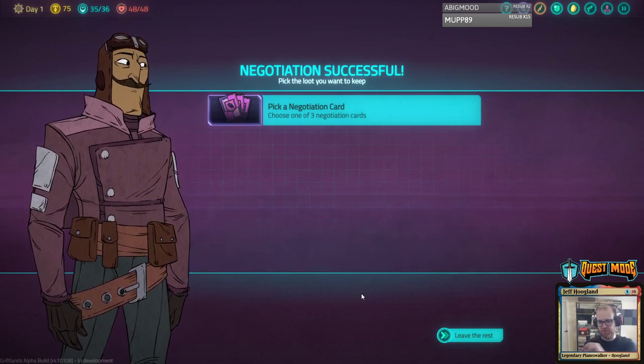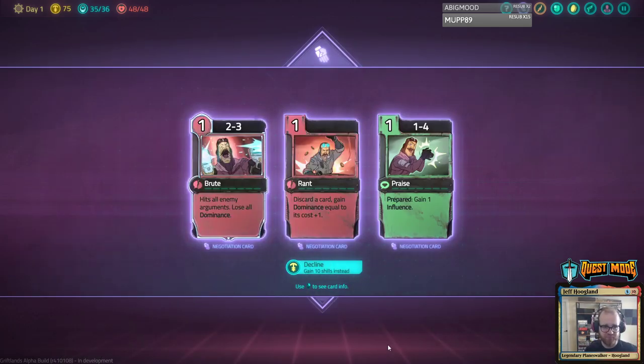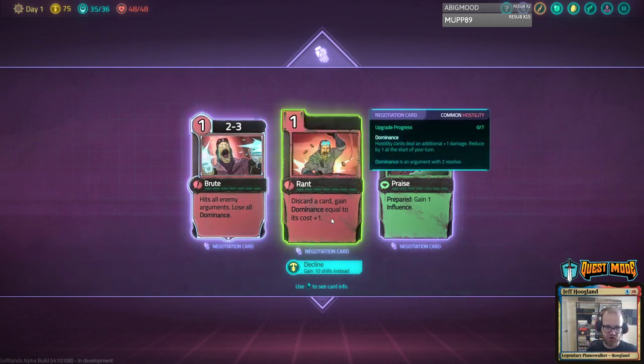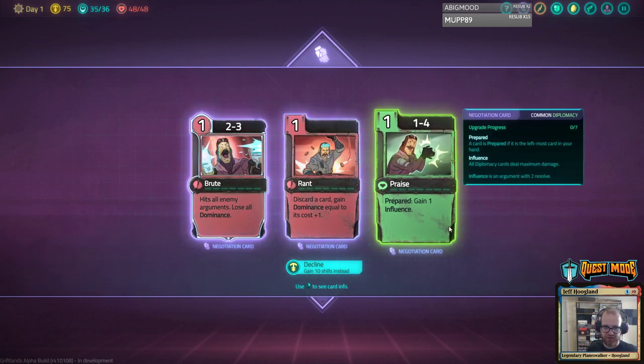The core argument has an ability — it's strongly advised to check the opponents because you might get unpleasantly surprised. Hits all enemy arguments, lose dominance. Discard a card, gain dominance equal to its cost. Gain one influence. All diplomacy cards deal maximum damage. A card is prepared if it's the leftmost card in your hand. So if this... it depends on the draw order then.